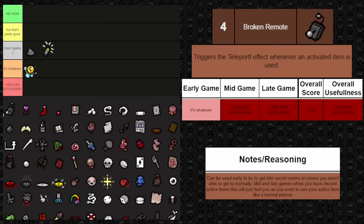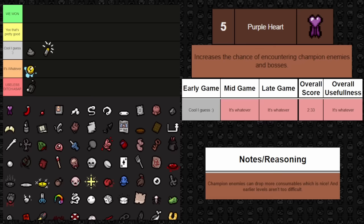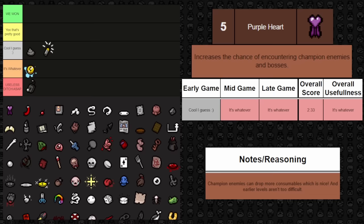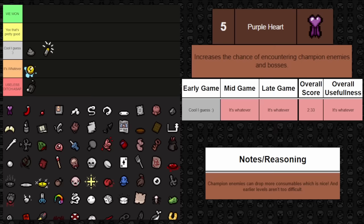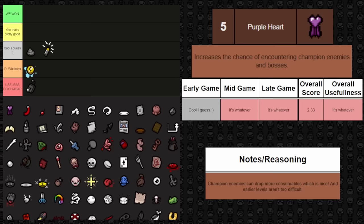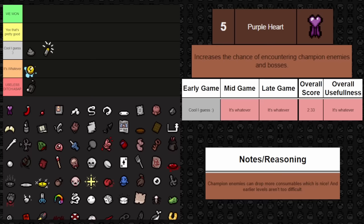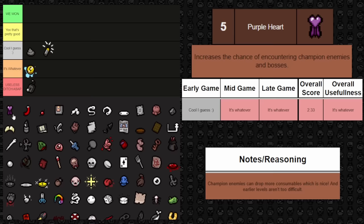Next one up is Purple Heart — it increases the chance of encountering champion enemies and bosses. This may be a hot take, but early game I think it's okay. Champions spawn more consumables; blue champions can spawn soul hearts, and rainbow champions spawn a whole bunch of consumables. Early floors are easy enough where this shouldn't be a problem. But mid and late game it just increases difficulty for no real payout, since you have enough consumables at that point.